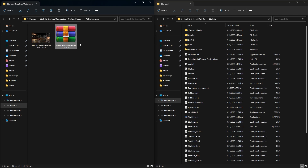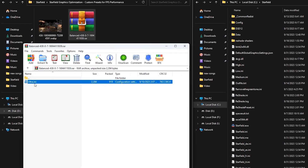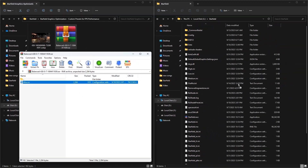After you download it, open the RAR file and extract the ultra.ini file to the Starfield installation directory, and you're done.